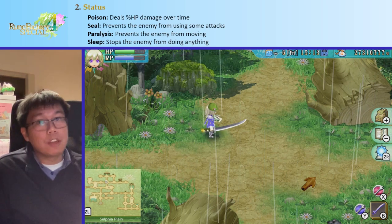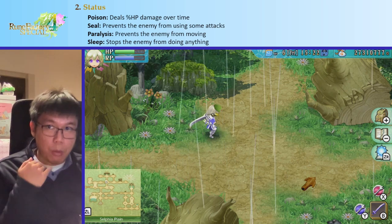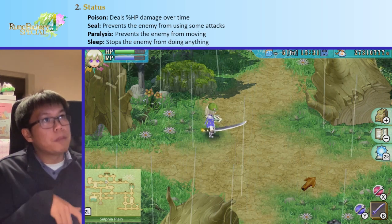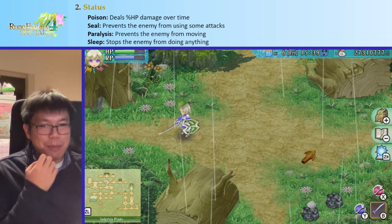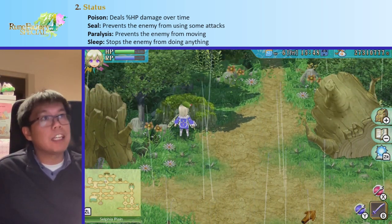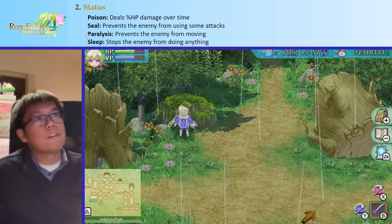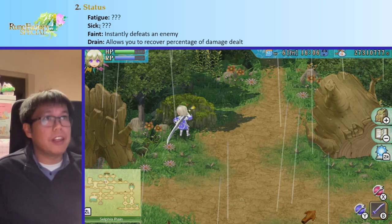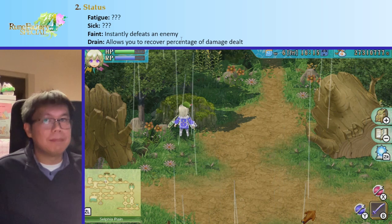Poison deals percent HP damage over time — really nice against enemies stronger than you, especially for sequence breaking. Seal prevents the enemy from using some attacks, especially good against mages — they'll do their animation but it fails, giving you a big opening. Paralysis stops the enemy from moving, great for crowd control. Sleep stops the enemy from doing anything. Poison and paralysis are the most common statuses, followed by seal; sleep is relatively rare.